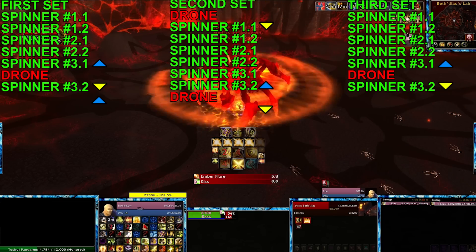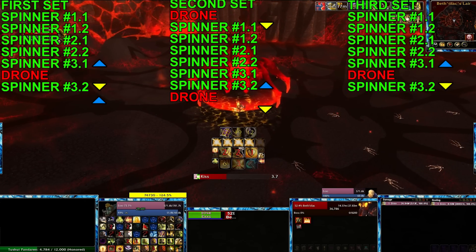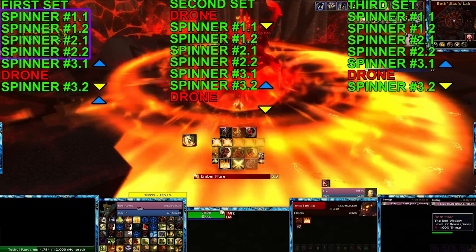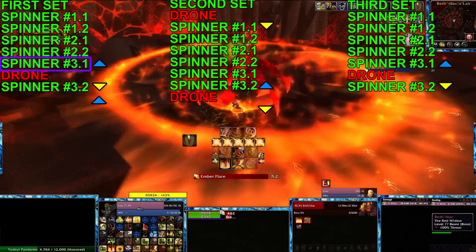Because the fight is really tied up in taunting the adds and knowing when to go up and when to go down, I'm just going to do an overview of it. So you're going to taunt the first four spinners that spawn at the start of the fight. The fifth spinner — or the pair, the fifth and sixth.